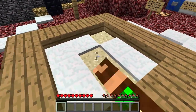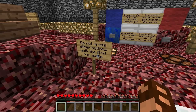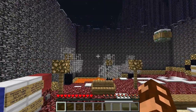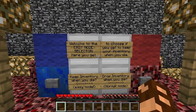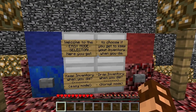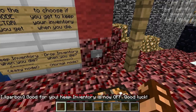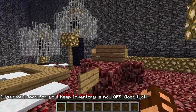Sand? Tricky sand? Let's make sure we read any signs. Do not press other buttons until the first one works. Welcome to the easy mode selector. You get to choose if you get to keep your inventory when you die: keep inventory when you die, or drop inventory when you die. Let's stick with normal. Keep inventories now off. Good luck!